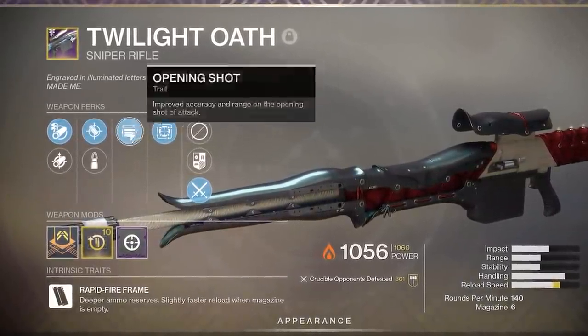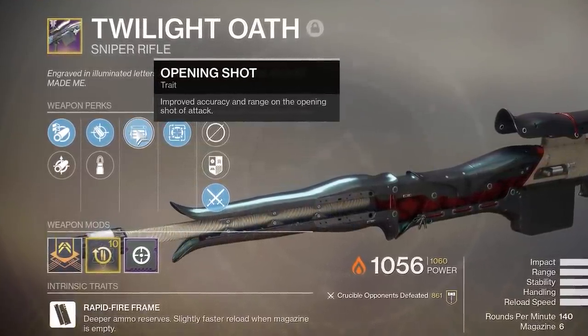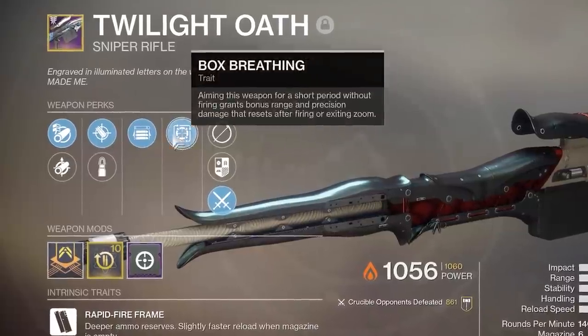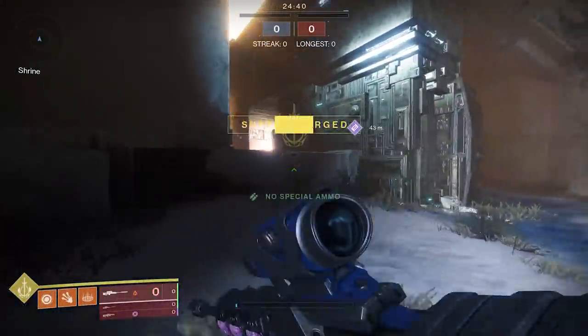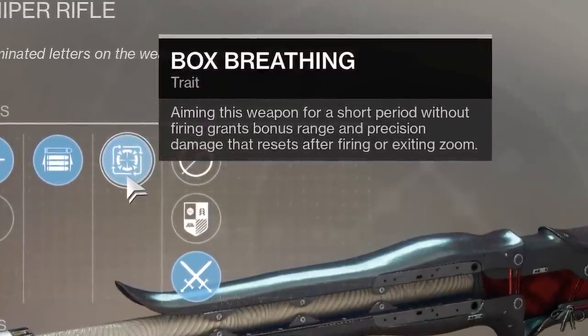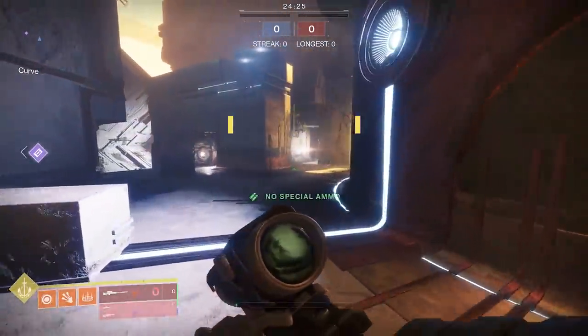One very good perk is Opening Shot, which gives you very large amounts of aim assist on the first shot and lets you hit shots you really shouldn't hit. The range bonus also lets you hit shots from farther out, because the aim assist cone stays wider at a greater distance — especially useful on low-range, low-zoom snipers. For 140 RPMs in particular, Box Breathing is also good because it allows you to one-shot headshot some Sleepers.